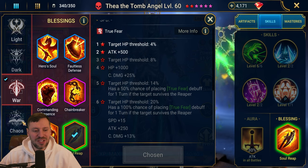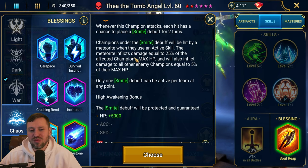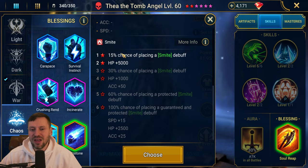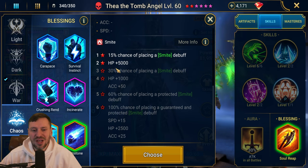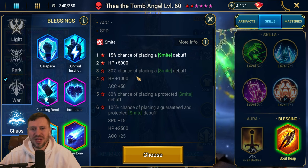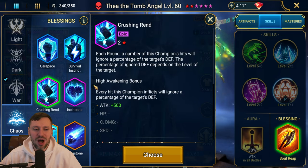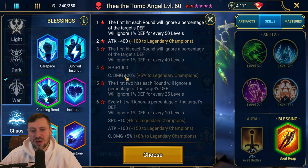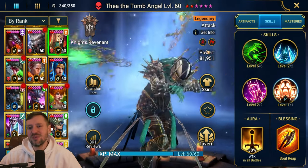If you're using Thea specifically for Hydra, Brimstone is pretty much the only way to go unless you've already got two other champions running Smite. Brimstone gives us more HP for survivability and extra accuracy to help land Smite, which just does so much damage. If you don't need Smite there's Soul Reap, otherwise go for Crushing Rend - that brings extra attack, extra crit damage, and helps ignore more defense. So there's flexibility in how you build her.